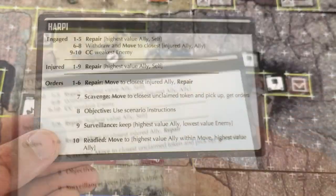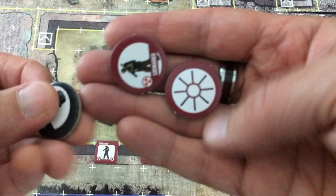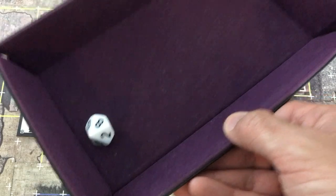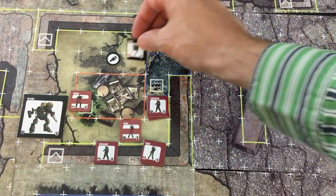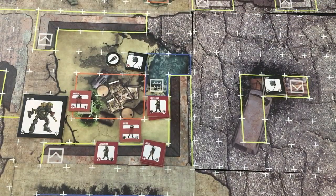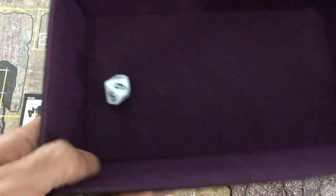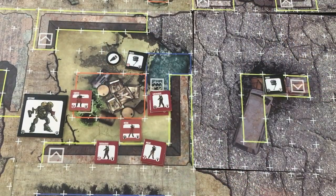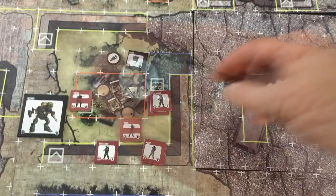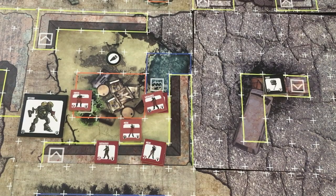The Harpy rolls an eight — go for the objective — and moves five toward the artifact. If it had one more action it could have prolonged the game. But my weaker rookie grenadier fires at it immediately — scatter is a nine, hits both the Harpy and the veteran grenadier. Two dice each: Harpy is injured, and the veteran grenadier with five defense is also injured. My wild activation fires a final shot — and that's the end of the game. A successful defense in scenario three! My strategy of heavy ranged fire with lots of healing worked.